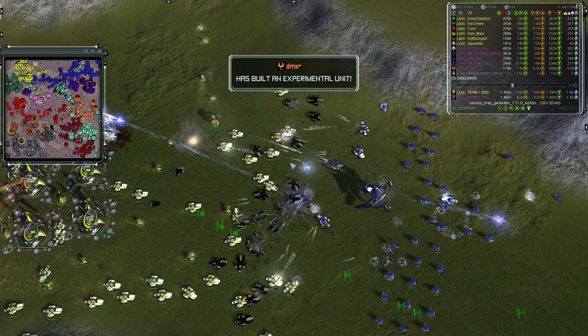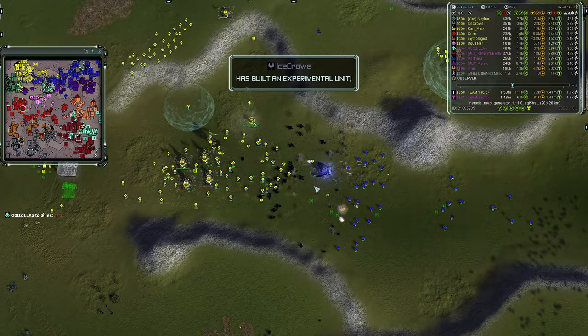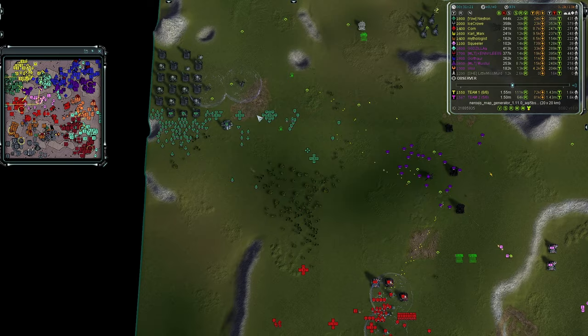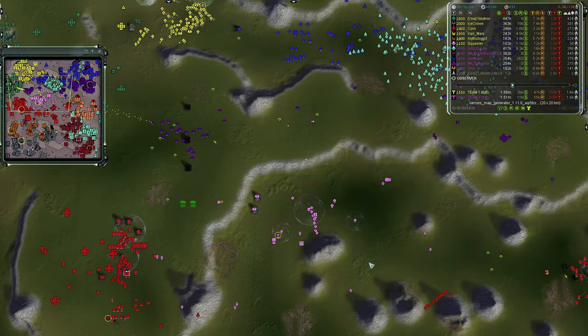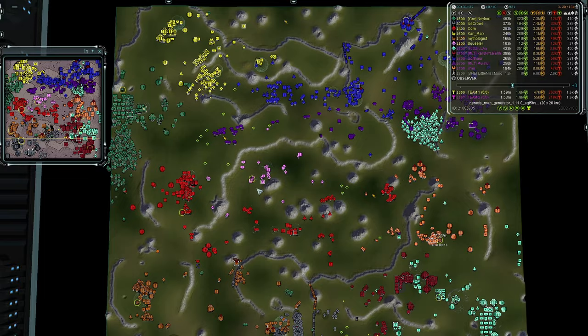A bunch of AA is nearby to prevent any air incursion. Most of Team Two's Othuums are done and dusted. Carl Marx is saving his men — the Ironstone takes out some Othuums quickly. That's mainly why Team One held the front line — that regenerator is just devastating. Team Two did effectively relegate Squealer to a tiny section with only 12 mass per second.